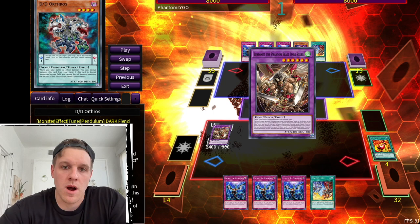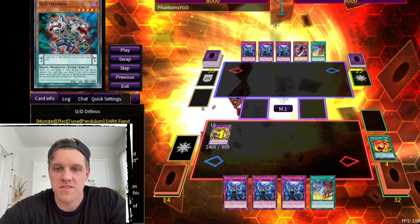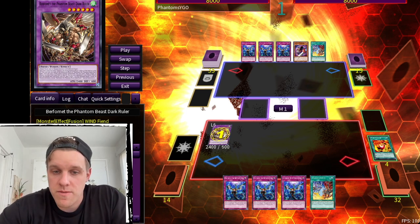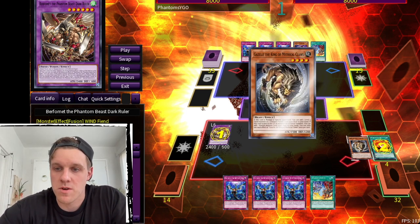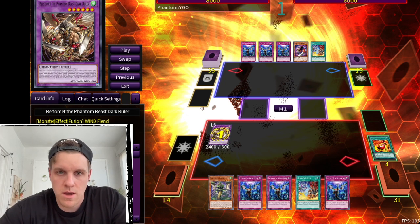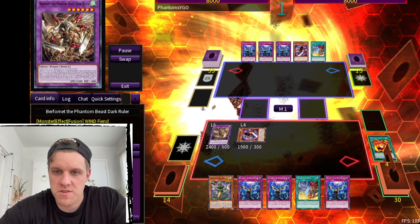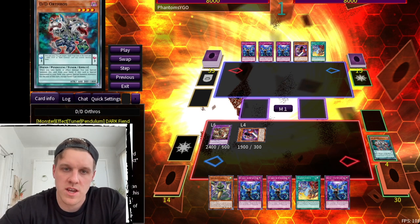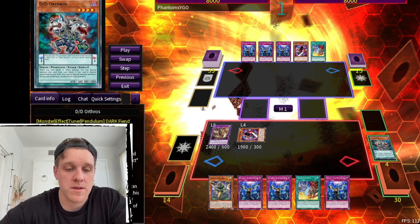After going into that card, we go through our normal chain links. Chain Link 1 is the fusion Berfomet, Chain Link 2 is the Level 5 Berfomet to summon back Mirror Sword Knight, and Chain Link 3 is Gazelle to search Coatl. Resolving those, we dump DD Orthos from the deck.